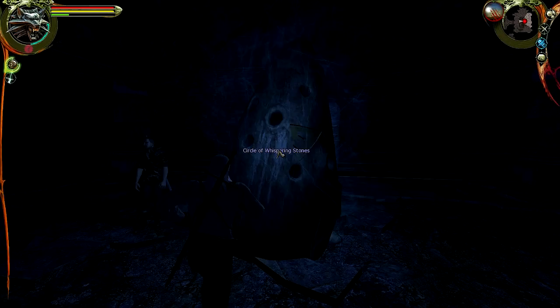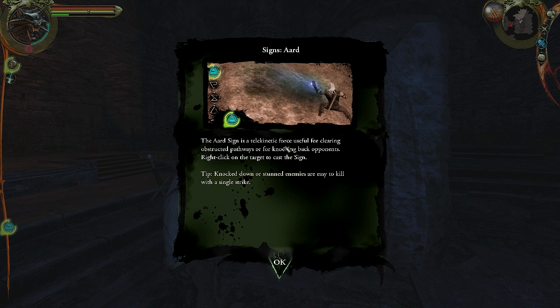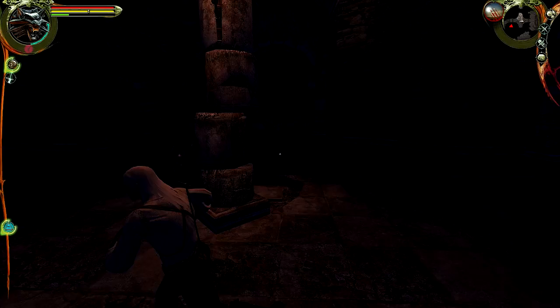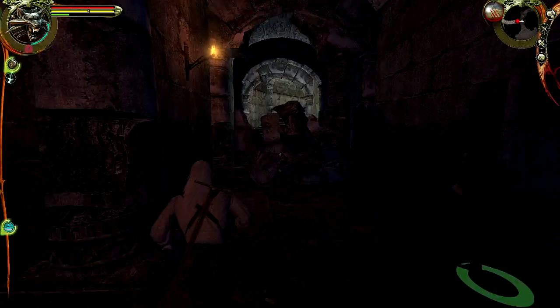We left-click on the Elemental Stone to learn a sign. The Aard sign is a telekinetic force useful for clearing obstructed pathways or for knocking back opponents. Right-click on the target to cast the sign. Knocked-down or stunned enemies are easy to kill with a single strike — and that is what makes Aard so powerful in this game. A lot of the bosses you can really one-hit them just by Aard-ing them and then stabbing them, if I recall. Keep in mind it's been about three years since I last played this game.